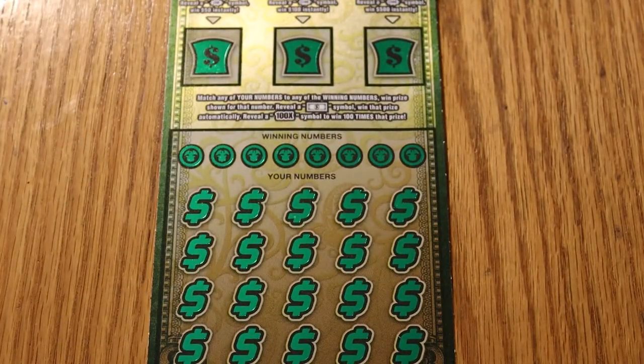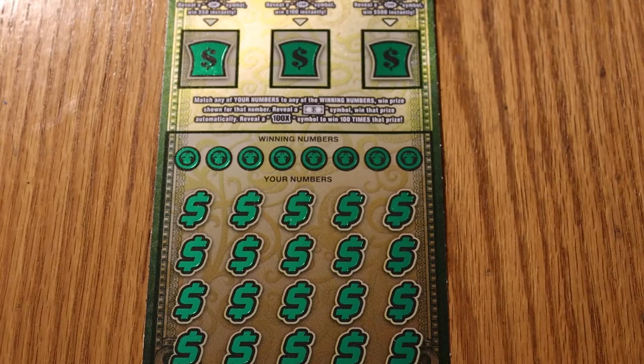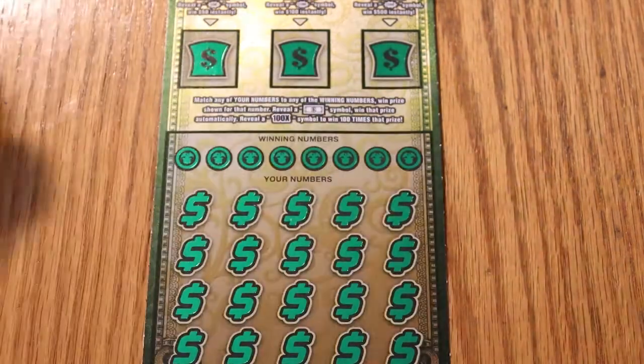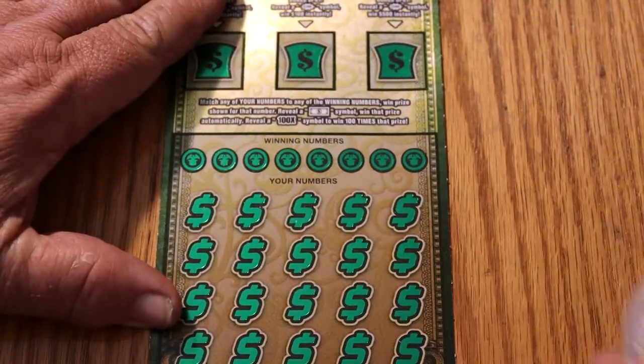The goal is to match a number, find a flying dollar bill, or a 100 times symbol — the mythical 100 times symbol, which nobody I know has managed to find. And we have bonuses of 50, 100, and 500 at the top. So we shall get underway with ticket 009.